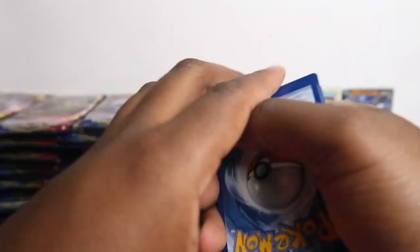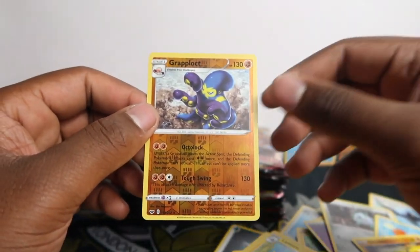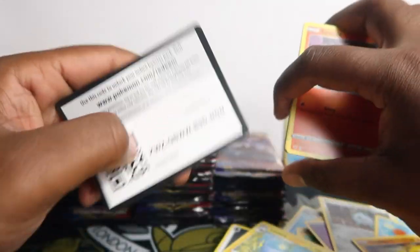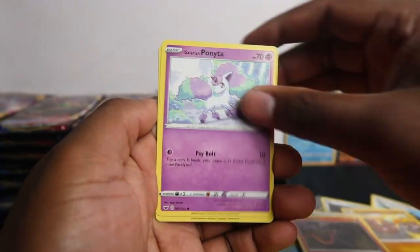Sun and Moon, Sword and Shield — first time I've played Pokémon since Diamond and Pearl, so I literally skipped X, Y, skipped Sun and Moon, and now we're back. Clobbopus — Grapploct reverse, put that to the side, not a hit but a nice cool card. Any hits are going to have a value indicator in the corner, so that's when you know we got a hit.